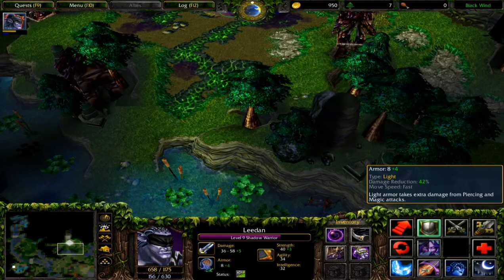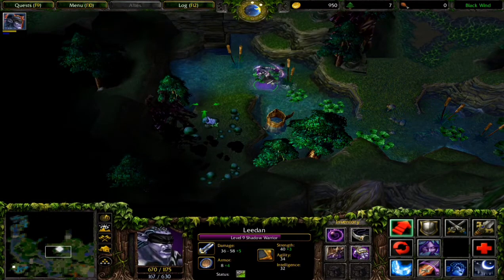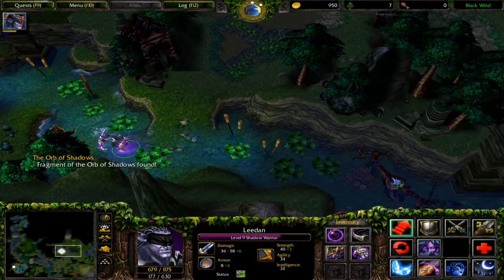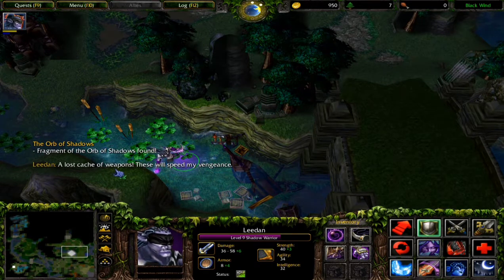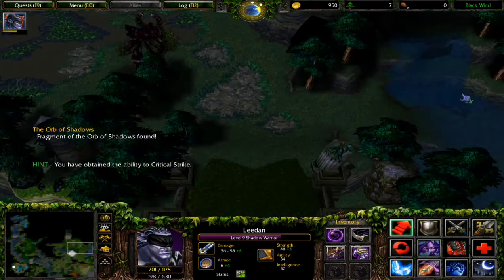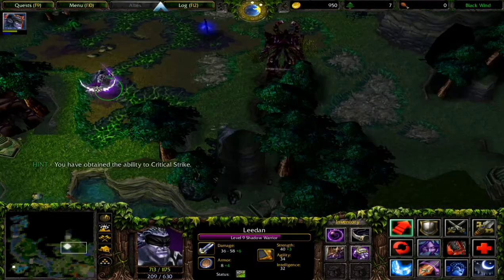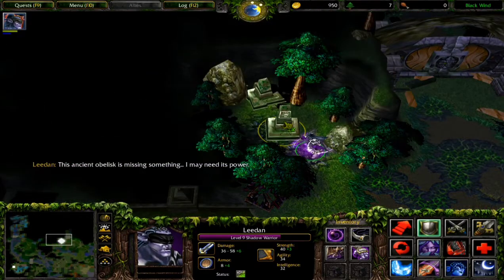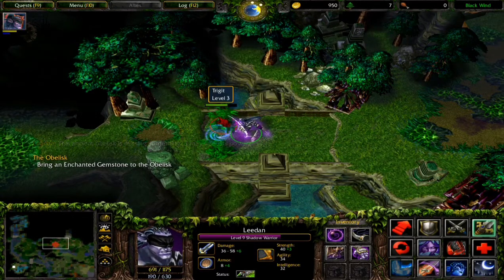Negative spells - armor reduced by three. That's good. He's a tough chunk. Shadow orb - yes, there you go. What's this? Speed dimensions ability? That's insane - and also critical strike! Imagine this character with all of this plus critical strike.